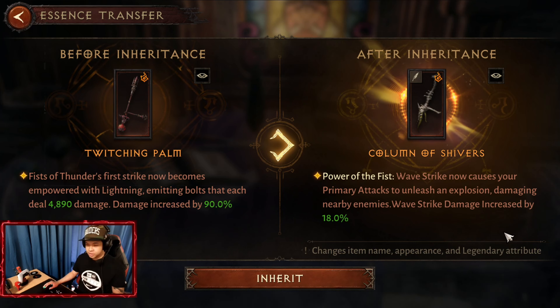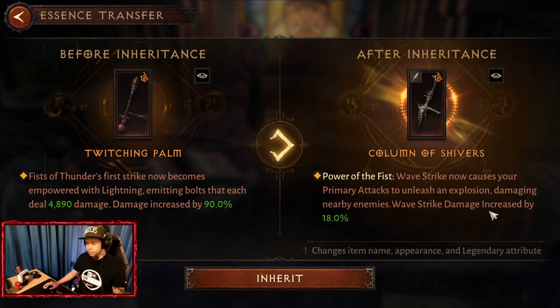Hello guys, it's me again, Kill Switch. So today I have finally acquired one of the new essences for Monk: Column of Shivers. Wave Strike now causes your primary attacks to unleash an explosion, damaging nearby enemies. Wave Strike damage is increased by 18. So let's try this out.